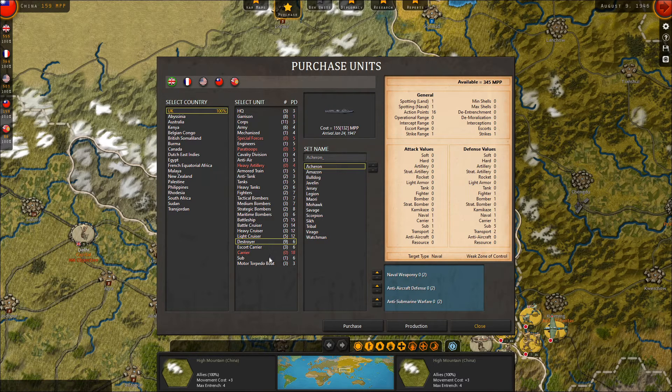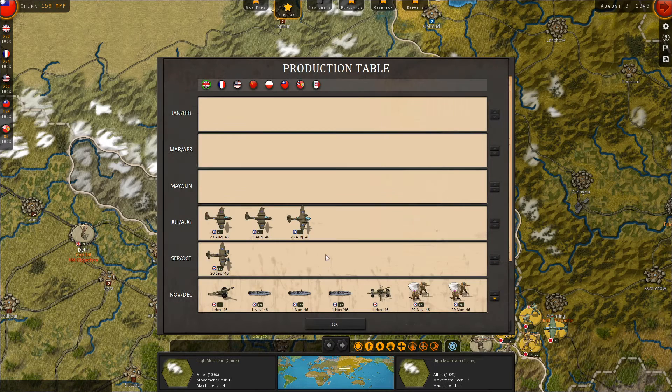A destroyer will take six turns. Motor torpedo boats maybe? They only take three and they're cheap. They also can be used for ASW work, which the Germans have a ton of subs. So that might be a cheap way to clear some of our sea lanes — spend some money getting a bunch of them. And I guess we'll just buy the last anti-air unit we can get. The British already have some fighters coming in next turn, actually — two meteor fighters will come in next turn, so that'll be good as well.